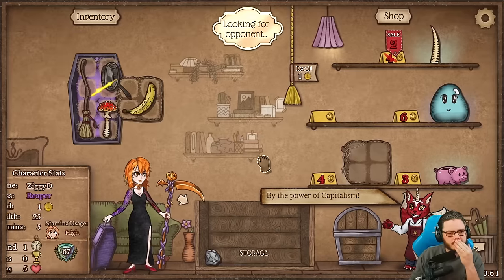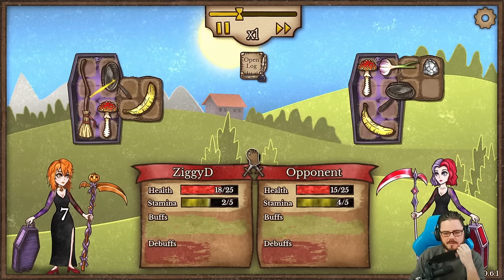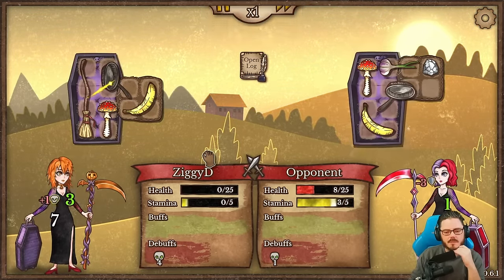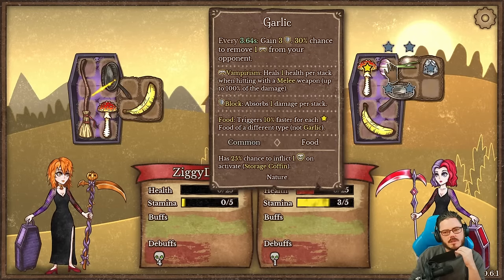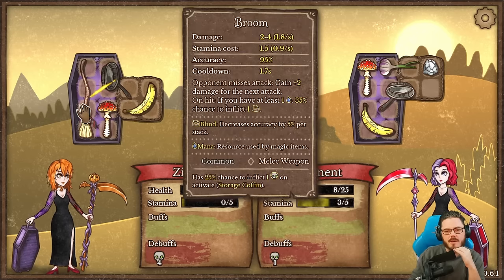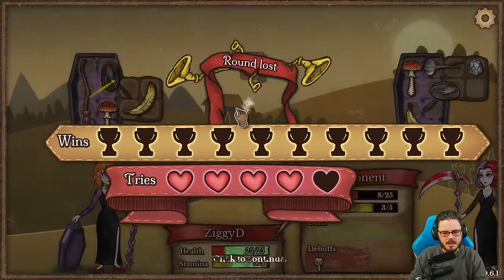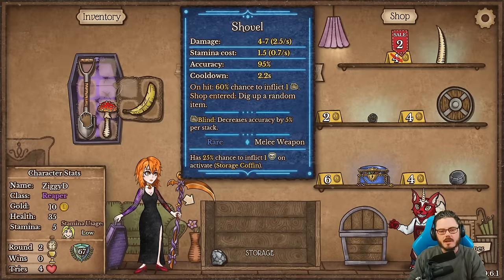That seems like an okay round one — not the strongest, but everyone's round ones are going to look fairly different now. We lost, but that probably comes down to the extra damage from the food and the garlic armor. We had a bit of extra damage potential but not that much more given that we ran out of stamina anyway, and they had the garlic for the extra armor. Not a big surprise to lose round one.